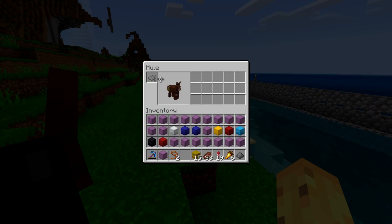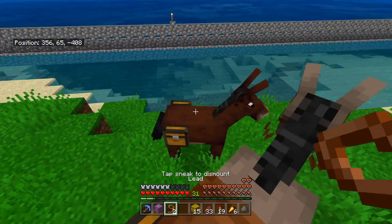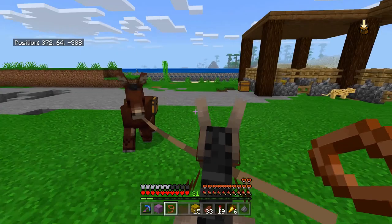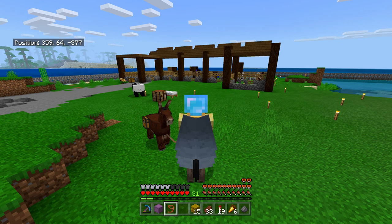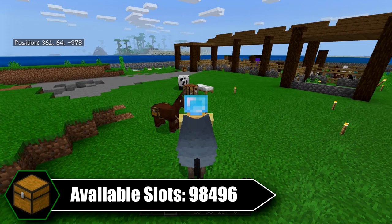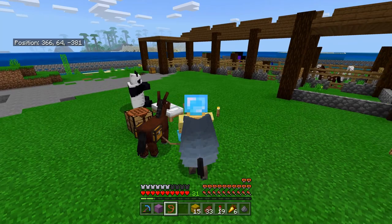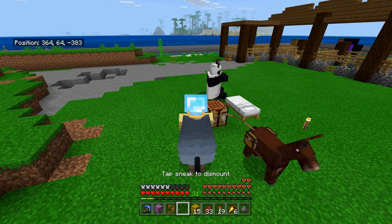Now we have an additional 30 slots and we can use both animals at the same time — ride the donkey and have the mule on a leash, or vice versa, or breed as many as we like. We now officially have a way to store 30 additional inventory slots in addition to the 27 extra from your ender chest — that's 57 slots of 64. Just between these two animals and your ender chest, you can have another 98,496 extra blocks. That's 27 multiplied by 57 multiplied by 64.